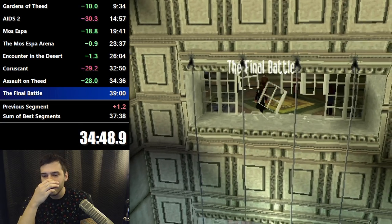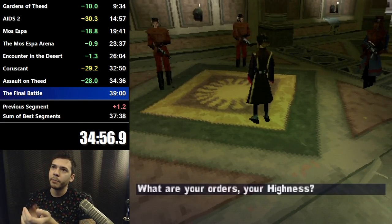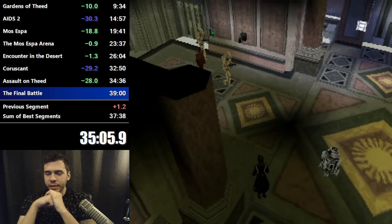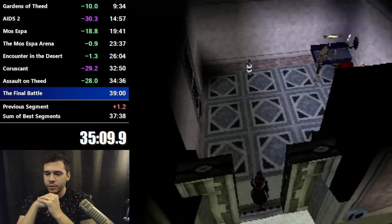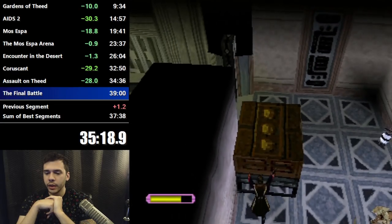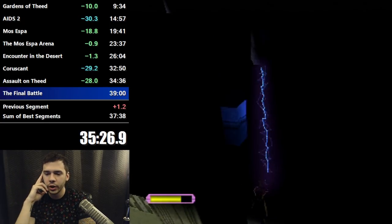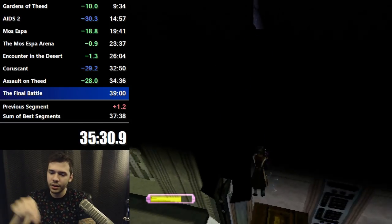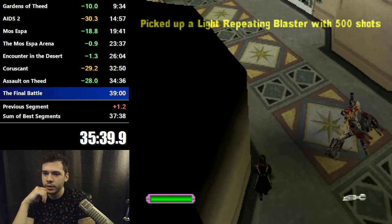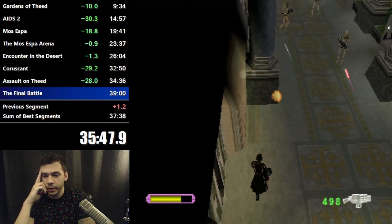Here's the final battle — this is another level where you alternate between Padme and Obi-Wan multiple times. Here's an out of bounds where you bypass one of those transitions entirely — one of the Obi-Wan levels. By pushing this box over here there's an out of bounds you can get. It's hard to get first try because you kind of just rub against the wall and hope you get it. You run out of bounds, go into this room, and we've bypassed an Obi-Wan segment — we're going straight to the final Obi-Wan segment now.